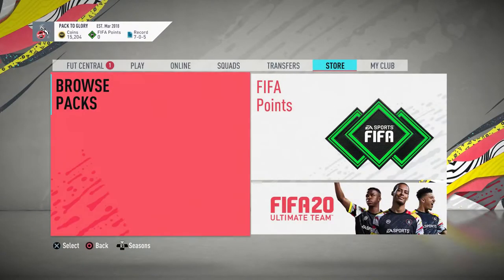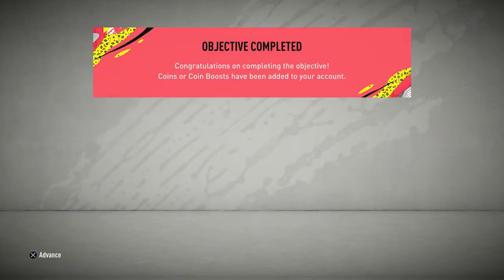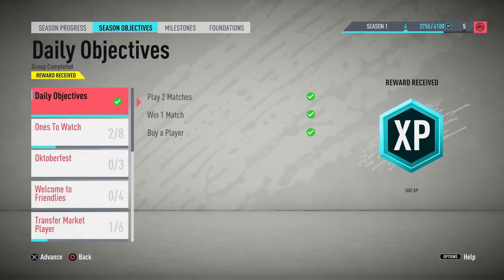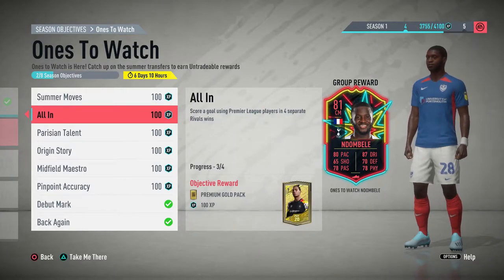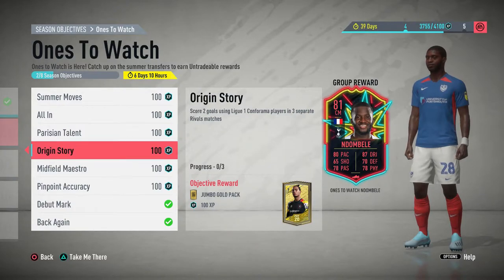We're up to 15,000 coins and I also have something in the foundations SBC — transfer market: list an item — wow, 150 coins for that. What I'm going to try and do on this account is the One to Watch Ndombele card, just because he's untradeable and it would be great to have a player like that. I've nearly done this one — when we get a premium gold pack for it, I'll try and do that now and add that pack into the episode. Win four matches with at least two French players — that one doesn't have a minimum difficulty, so it's fairly easy.